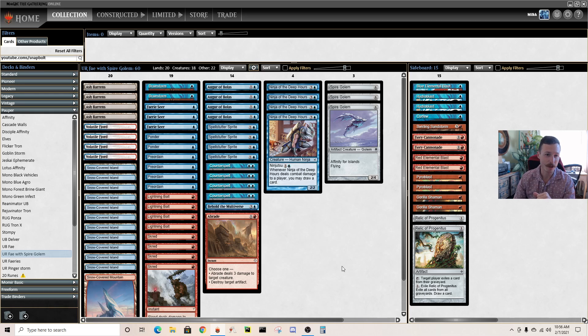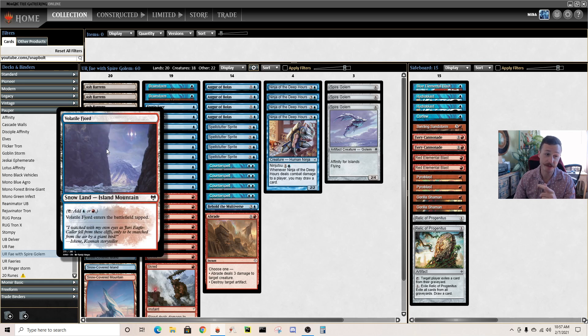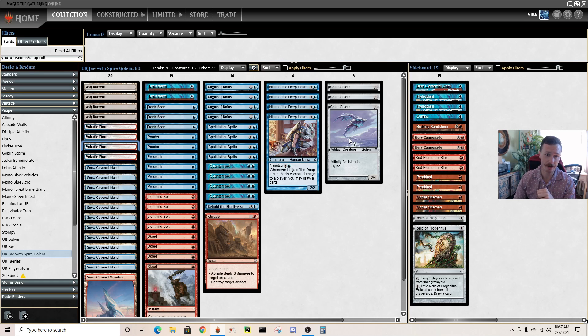I've played this deck a couple times — it's Blue-Red Faeries with Spire Golem. You're able to play Spire Golem in this deck now because of Fjord, the new card from Kaldheim. It's a snow dual that enters tapped, adds blue and red, and has basic land types Island and Mountain. So it counts as an Island for Spire Golem and as a snow land for Skred — it has so much synergy in the deck.